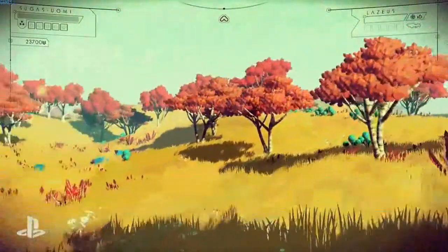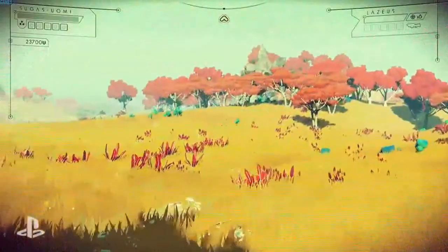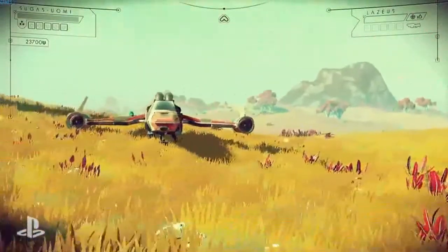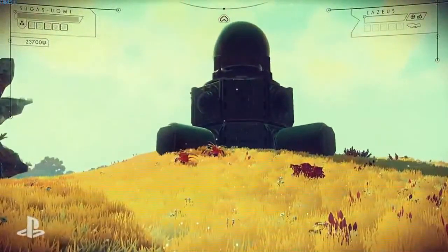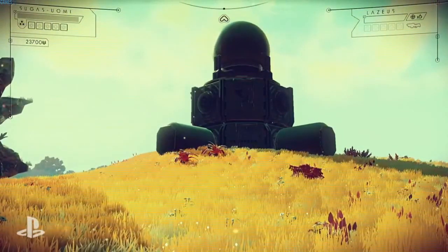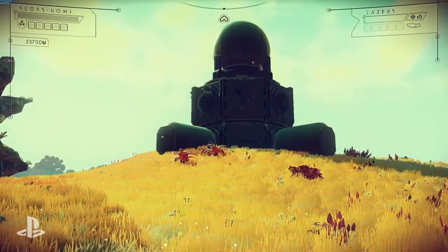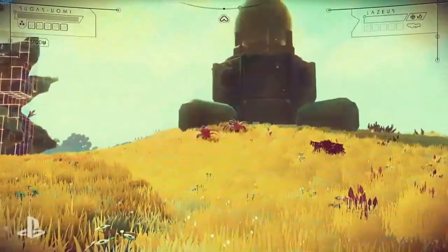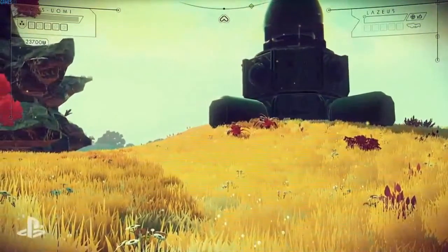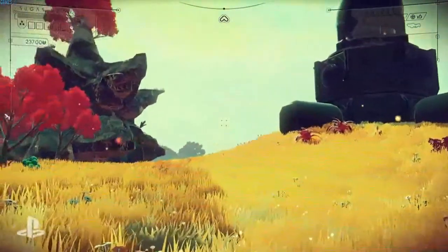This is an alien world that we found together — this is Planet E3. It's not the prettiest planet; I've seen better, but I've also seen a lot worse. I could do a scan, and as luck would have it, there's no alien life. But I could show you this.